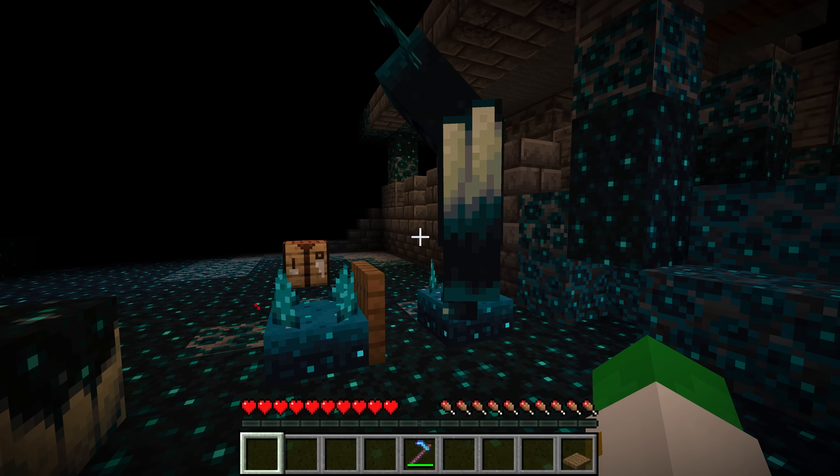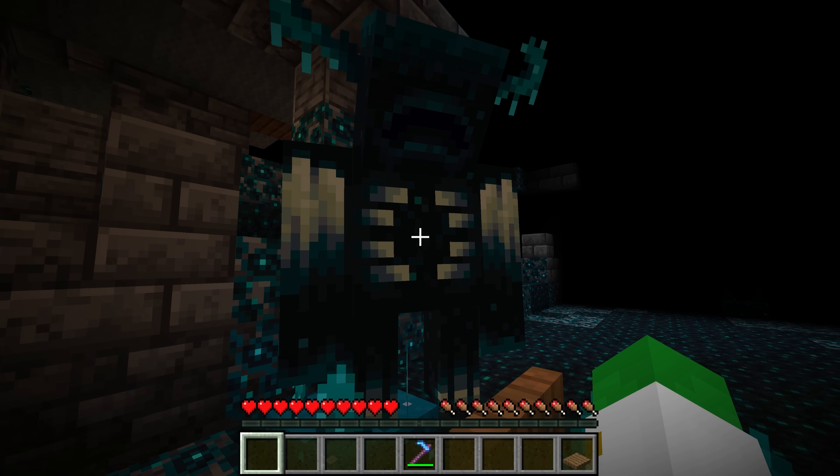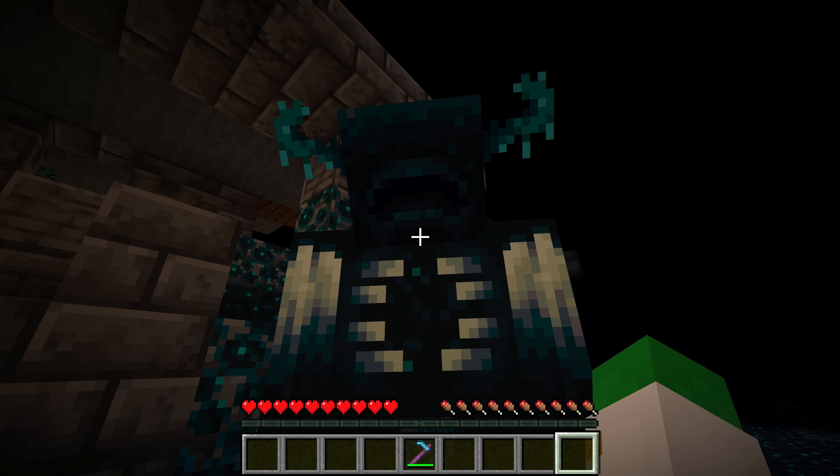Of course if you do touch it or punch it, then it'll go after you, but you can be right next to it, look right at the warden, even jump up and down, and whatever you do, the warden will stay occupied with those two sensors and the trapdoor. So you've even sort of tamed this warden in a way.